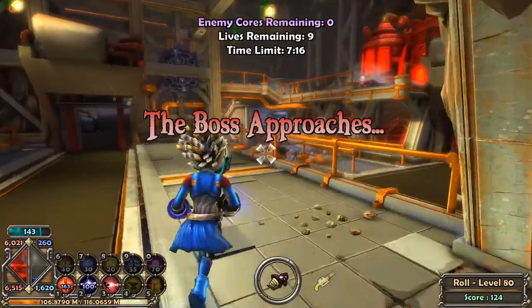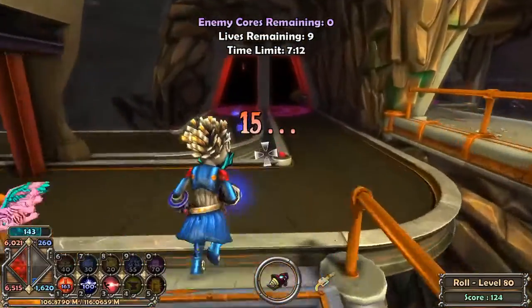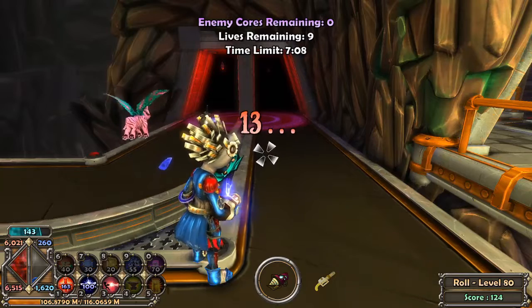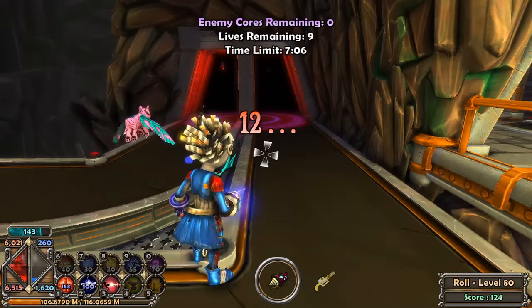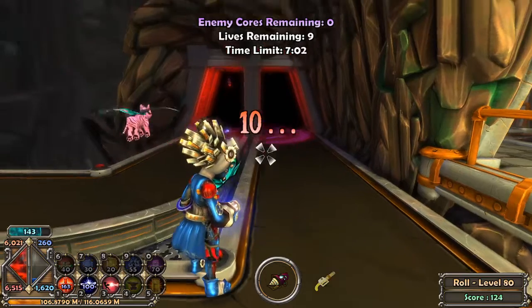And that's all four crystals, but the hardest part is yet to come. We have to kill a whole bunch of Eevees — specifically 20. I believe it's 20 for every difficulty, and they can, in Nightmare and higher, have millions of health per unit.